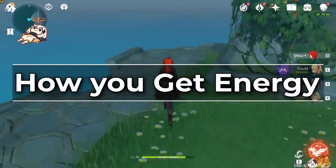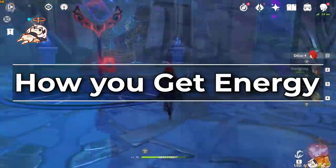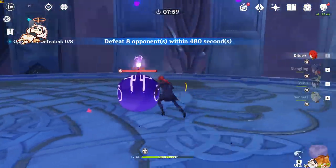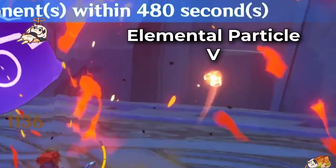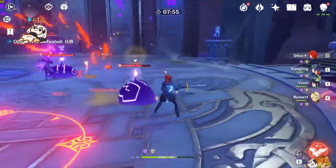First off, we need to discuss the basics and fundamentals of how energy mechanics work in this game, as well as explain the numbers behind it. As I'm sure you already know, anytime you hit an enemy with an elemental skill in this game, you do get some elemental particles that generate and eventually get absorbed by your character. The only exception to this, as far as I know, is Noelle, who cannot generate her own elemental skill particles.